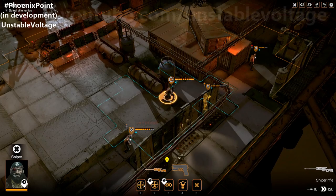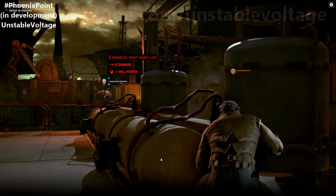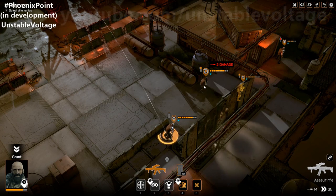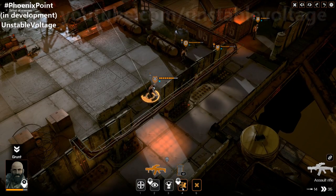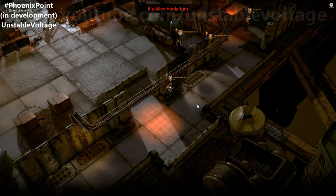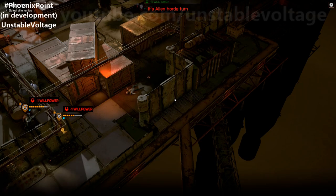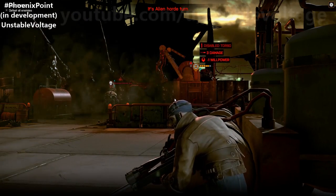Our sniper has only one target and can almost kill it. We take the shot; it'll return fire. We can't quite finish it off because we can only use the double shot ability with the pistol, not the sniper rifle. Another grenade comes in — unfortunate. We've got another gunner in this direction. With it being a prototype, it's not currently balanced — this is just to show off the different alien types and mechanics within the game.